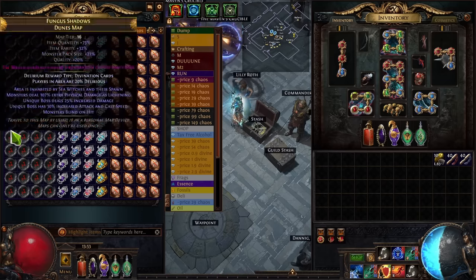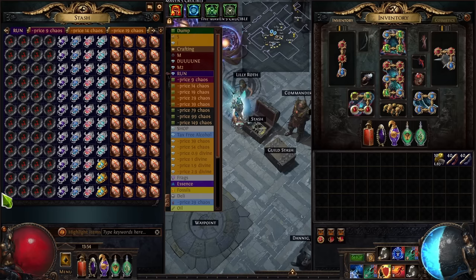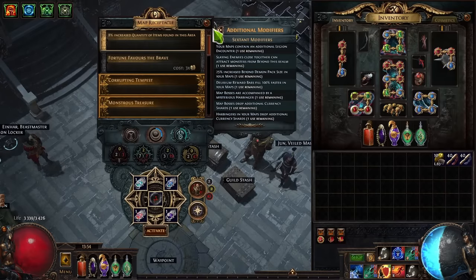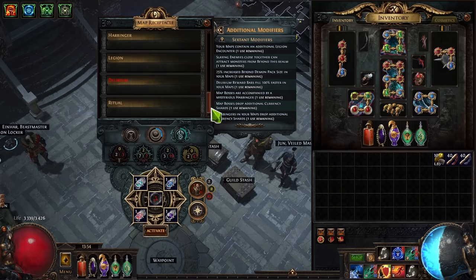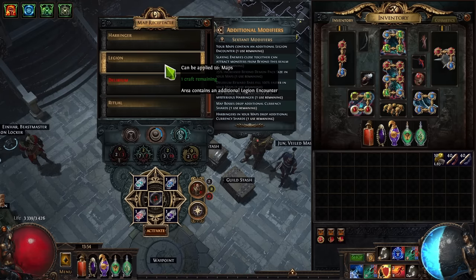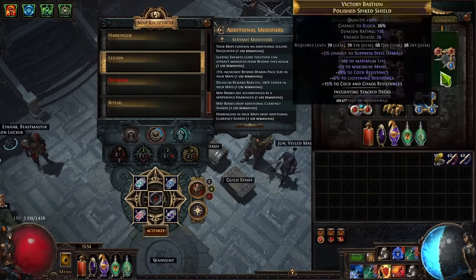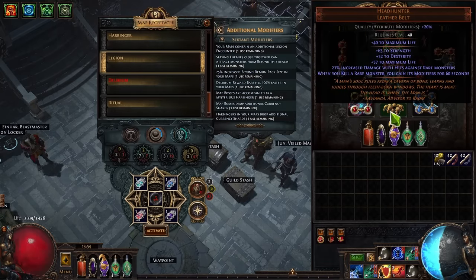It does cost a little bit of money upfront to have all these resources, but it makes things so much faster if you can do it in one go. That's basically how I prepare my maps. I simply grab one row, put on the sextants, select from the map device the legion — we got a free legion, nice. I make sure to put on incubators on everything except the headhunter, because when the incubator pops on the headhunter, you actually lose the headhunter buffs. So I'm not putting the incubator on that.